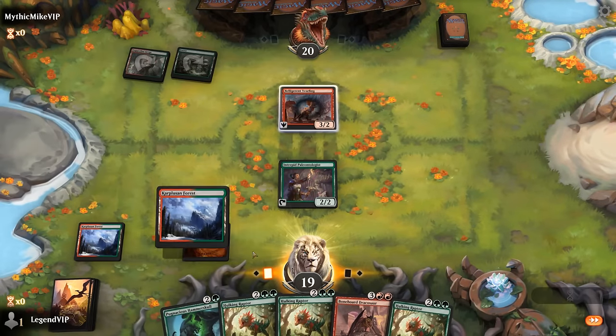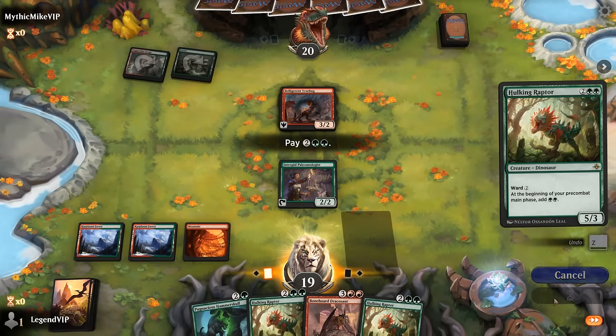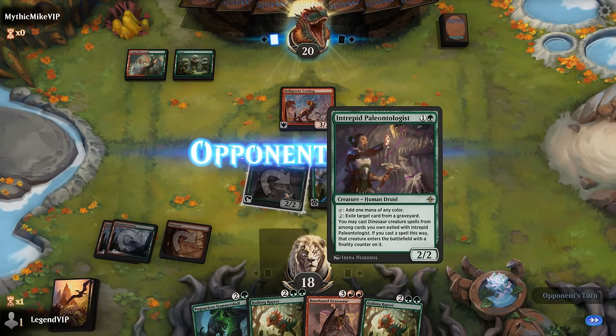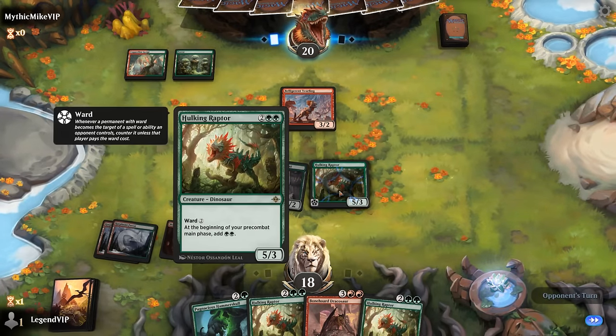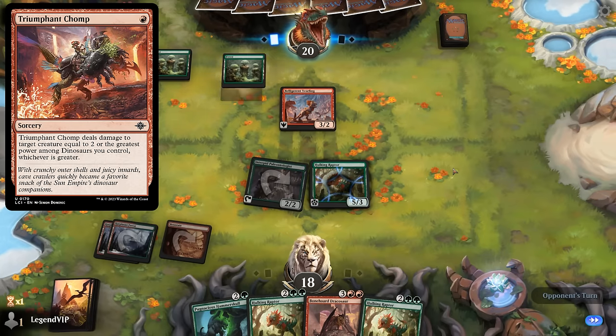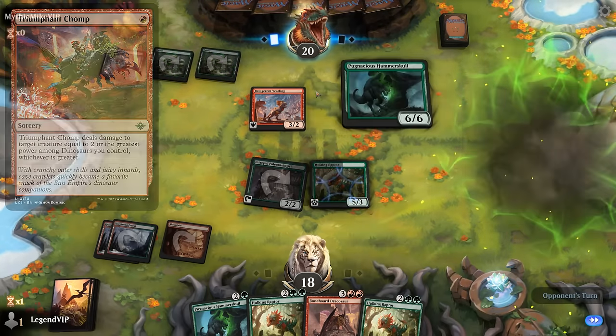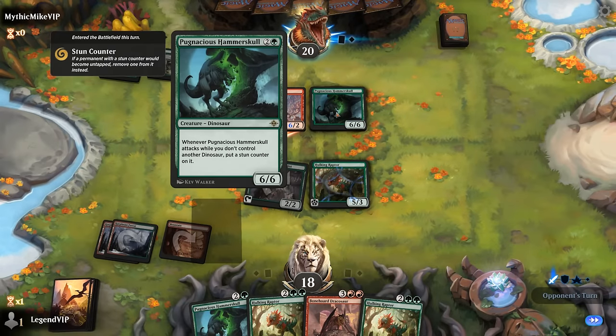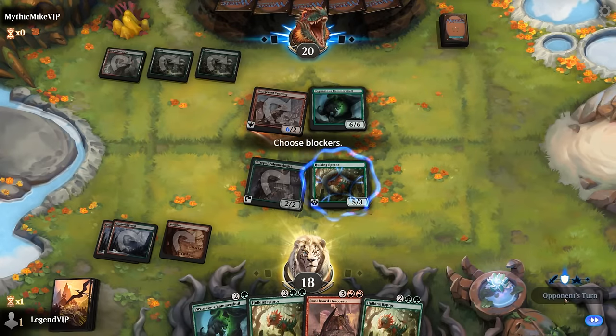Turn two Yurling — so another Dinosaur deck. Being on the play helps, and we've got a very nice start. It's going to be difficult for them to answer the Raptor, but not impossible if they have the one mana removal spell. The Yurling can deal three damage, and then they can pay the ward — but it's going to be Hammerskull instead. Yeah, that still adds up — gets in for six, but I want Raptor for the extra mana.